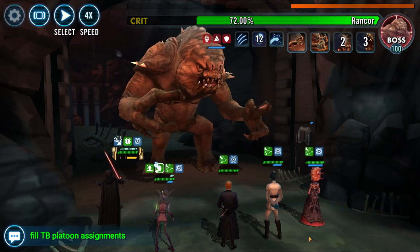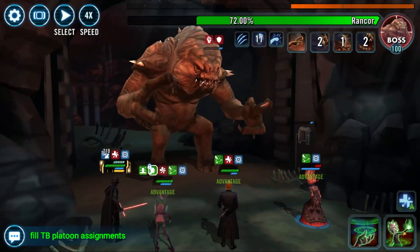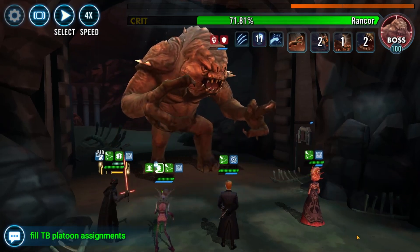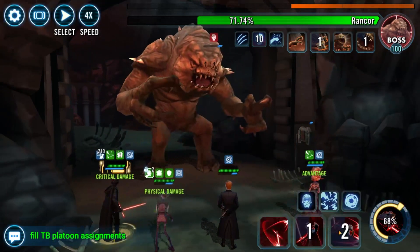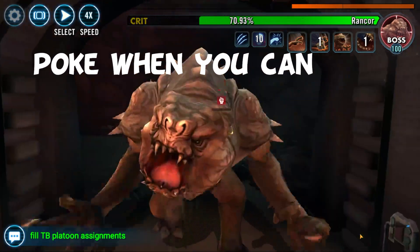Now let's go through the very basics — kind of like a checklist for this raid. Firstly, you want Kylo to ult two times; that is the most important thing. Secondly, you also want Kylo to have at least 500 stacks of Siphon as he goes into that last ultimate.